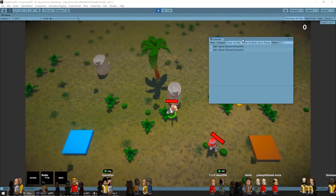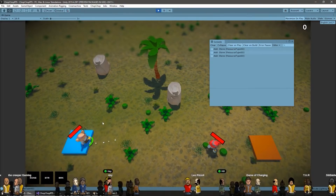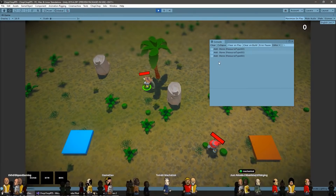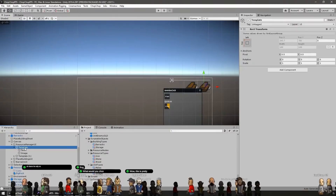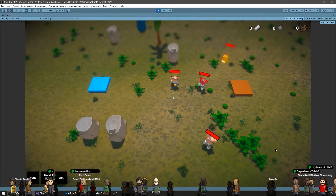Next up was adding more resource types. I used scriptable objects for each resource type so each resource node contains a different one — pretty much exactly what I do in my Builder Defender course, where a resource manager holds the various resource types used to construct buildings. I also quickly made a UI element to display them, listening to events fired by the resource manager to know when to update the UI.